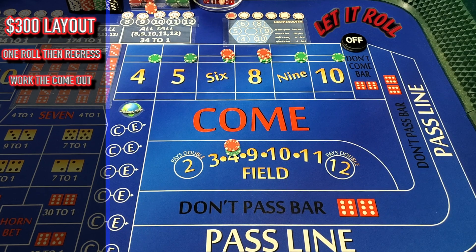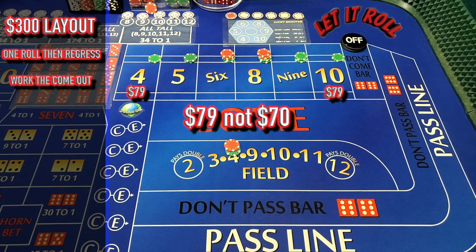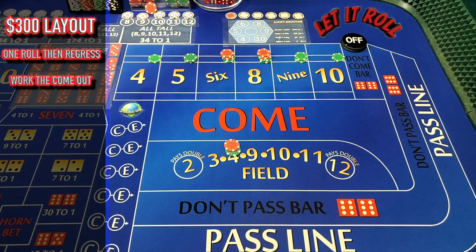On that one come-out roll, if you throw a four or a ten, this is how it plays out: you're going to win $50, you'll have to give them the dollar vig, so $49 profit, and then you've got $30 there. So your total would be $70 if you threw a four or a ten on the come-out roll. Like I said, this is a one-roll strategy — at that point you wipe everything down.